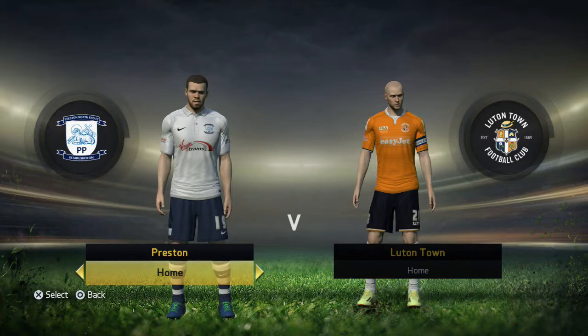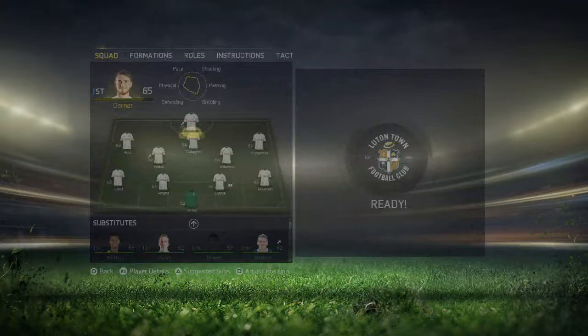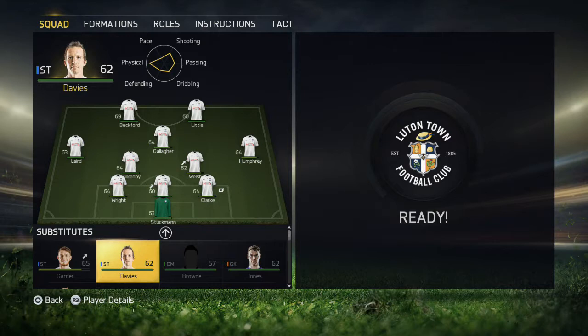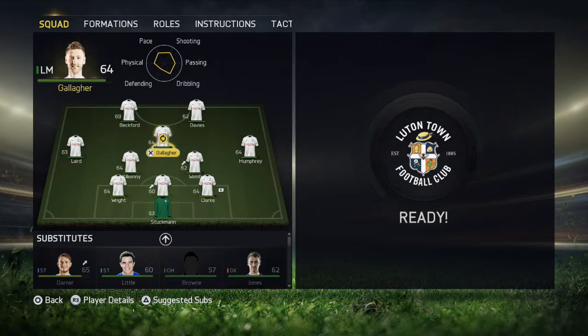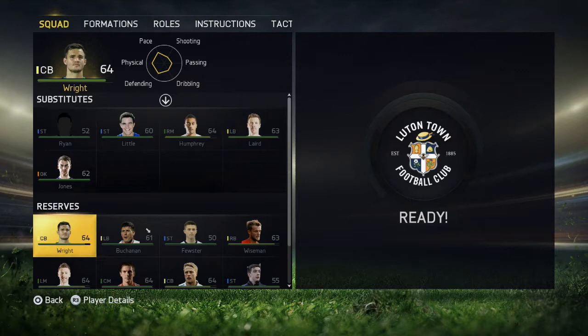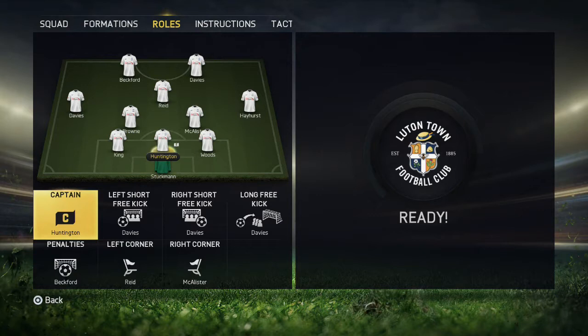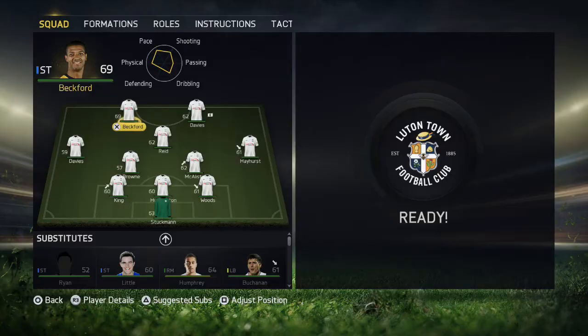Going into the second game of the episode, we have the Johnson's Paint Trophy first round tie against Luton, at home. I decided to switch it up and go with a 3-5-2 formation, and I didn't really play a very strong team — quite a lot of squad players. I put Stuckman in goal, Hayhurst in, gave a chance to Ben Davis, McAllister in the middle, and gave the captaincy to Kevin Davis because his experience should help dominate a game like this against Luton.